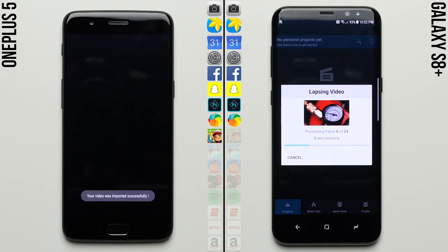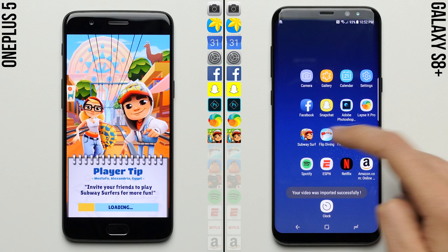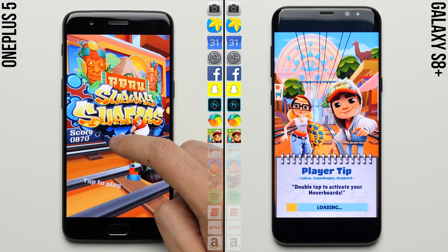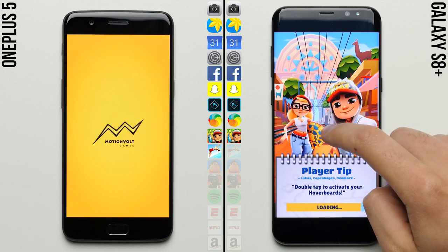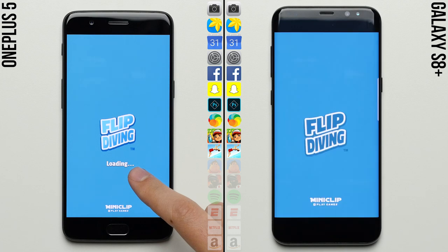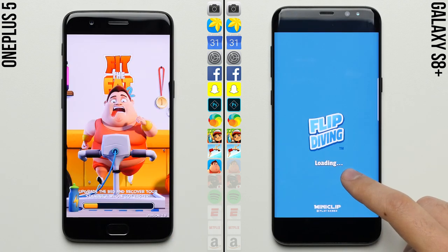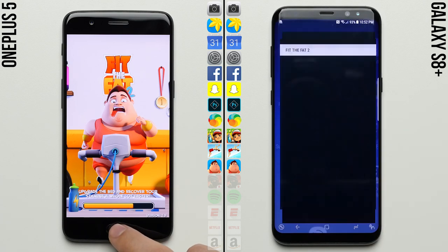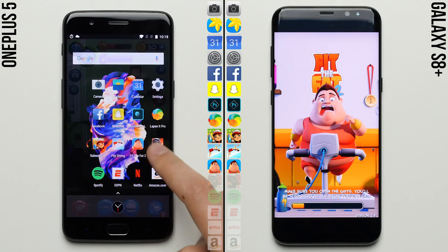Even though both phones are using the same Snapdragon 835, it looks like the OnePlus processed that time lapse at a faster rate, adding onto its lead as both phones start working on Subway Surfers. It'll be interesting to see if the OnePlus 5 can run away with it here in the gaming row, as OnePlus says they have the phone ramp up its processor when loading heavy duty games. So in theory it should outperform the S8, even though they both use the Snapdragon 835 and UFS 2.1 storage — and so far, that seems to be the case.